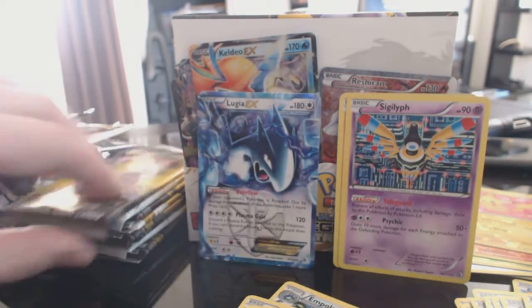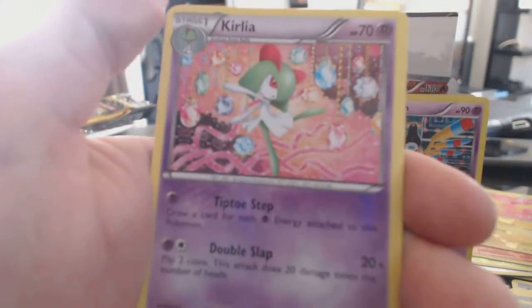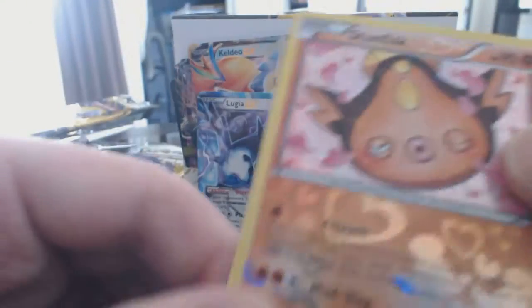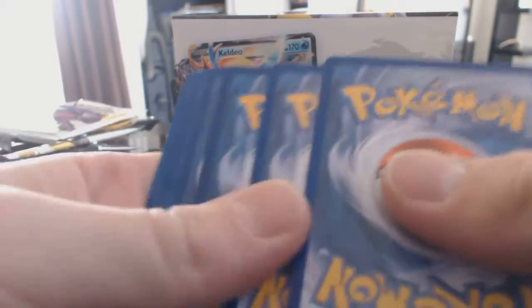Followed by a Pikachu Holofoil — nice, this is the best EX card of this box so far. We'll be right back. Not getting a lot of Rare holographics in these — just a lot of plain old rare cards. But I have gotten quite a few EXs and Full Arts so far, which is cool.